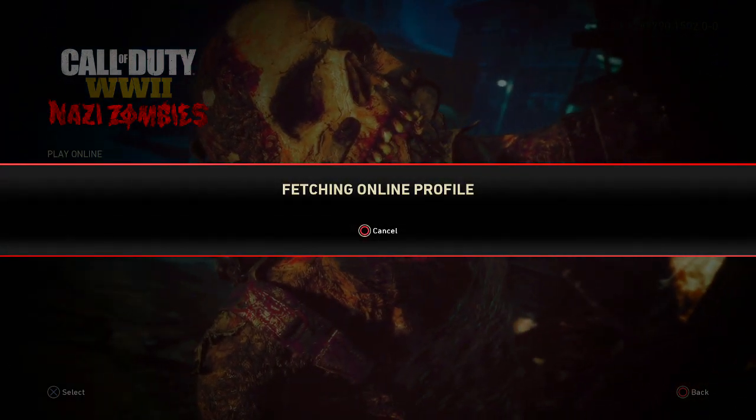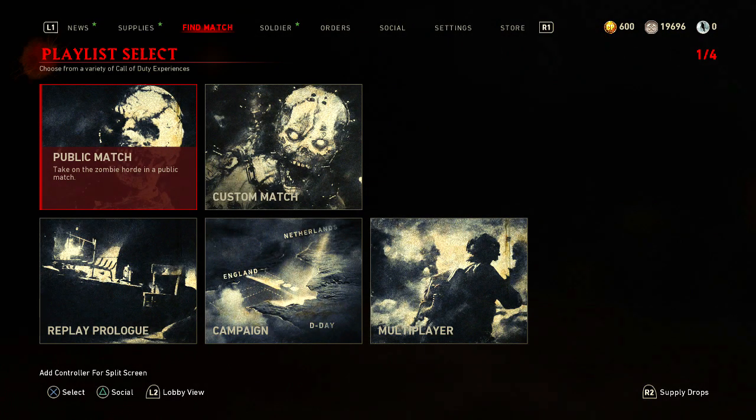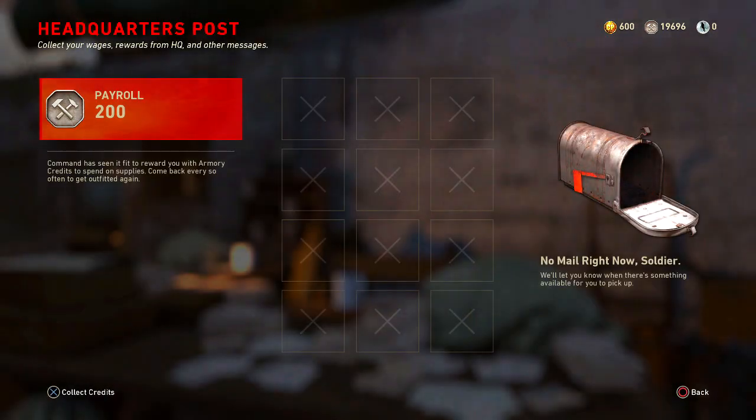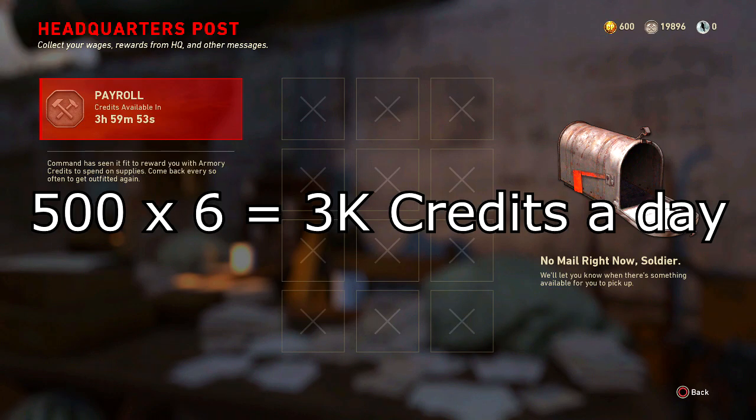You can actually get even more armory credits in World War II. Every four hours they reset the mailbox — the multiplayer mailbox and the zombies mailbox operate on two different timers, so by the time you're done getting your multiplayer credits, your zombies one should be ready as well. If we go over here to Supplies and the Mail Officer, there it is — a payroll for 200 more armory credits.